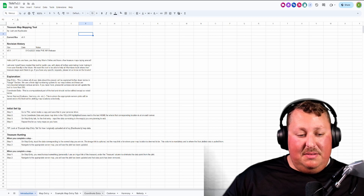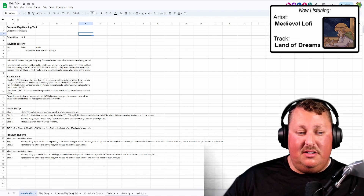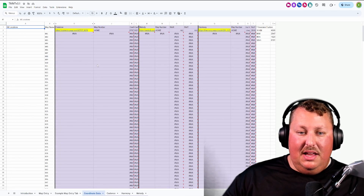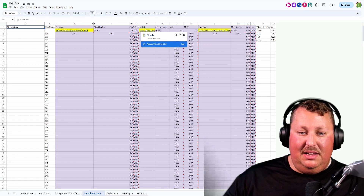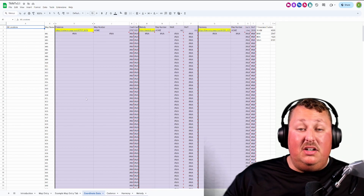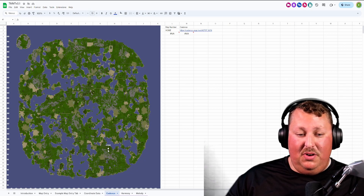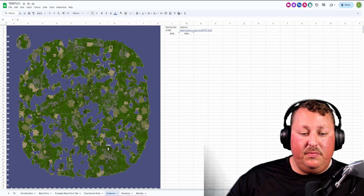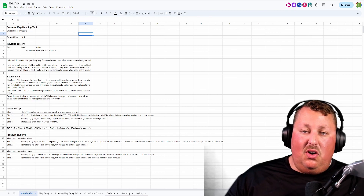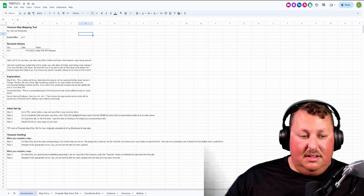Important steps to note: the very first thing you need to do is create a copy and put it on your own Google Drive — that's step one under the initial setup. Step two, you'll go to the coordinate data tab, where you see the yellow cells. Right now they're populated as three of the starting villages, one on each of the maps. You can put your own deed there. If we cycle over to Cadence, you can see it actually plots a point showing where the home tab is.